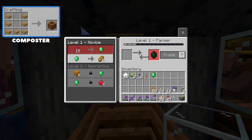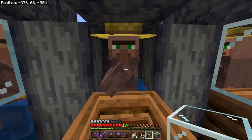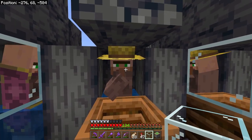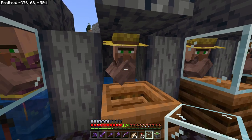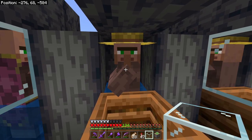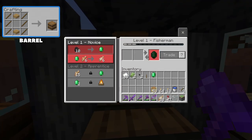Over here at the composter we have the farmer. The farmer will take things like wheat, potato, carrots, and beetroot and trade them for emeralds. In return you can trade for bread, pumpkin pie, maybe even cookies and cake — it sounds delicious. What's most important to me about farmers is their last trade at the master level: a farmer will either offer you a golden carrot or a glistering melon, both of which are great for enchantments. Golden carrots are also a really good food source.